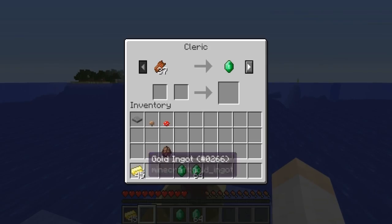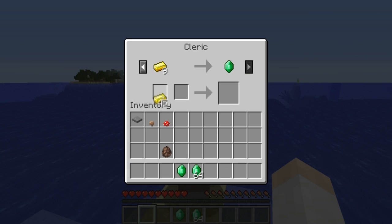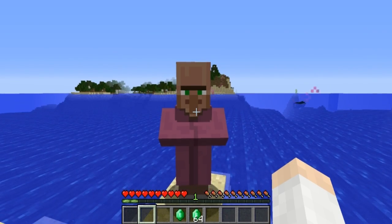Trading with a villager will cause the villager to regenerate two hearts of health. You can see that through the particles they emit whenever you complete a trade.